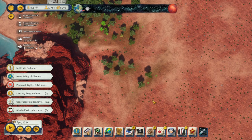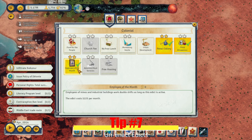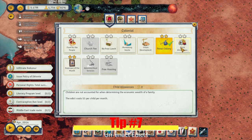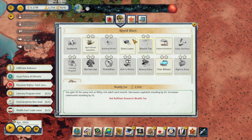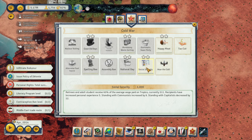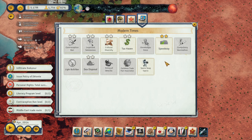The seventh item is to un-enact edicts that cause expenses, like employee of the month, agricultural subsidies, freewheels, child allowance, social security, and speedway. Keep in mind that for most of these there is a negative payoff with certain groups or factions, but if you need to reduce expenses quickly, this might help a little.